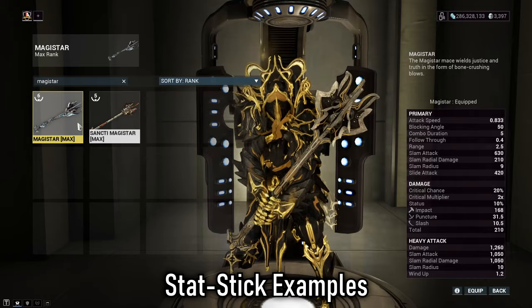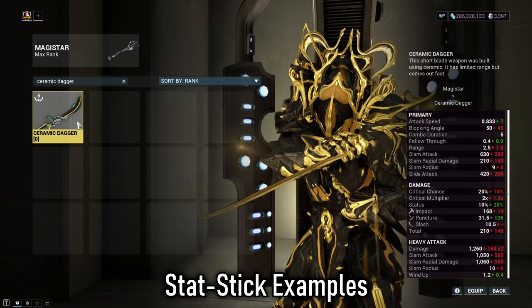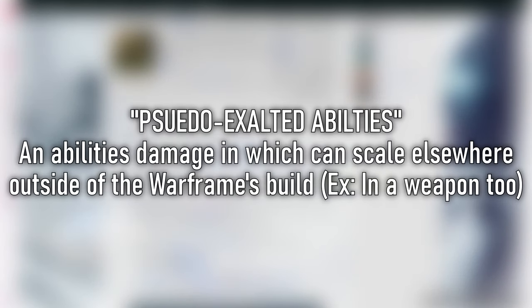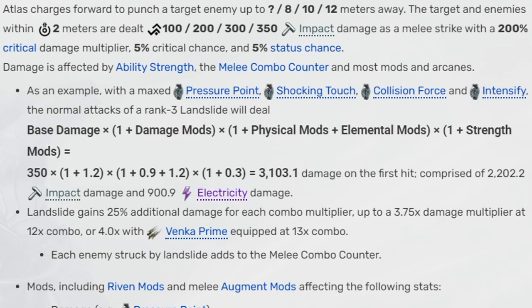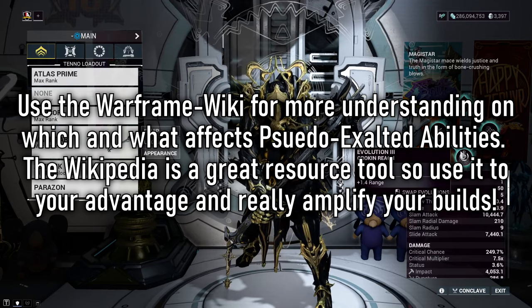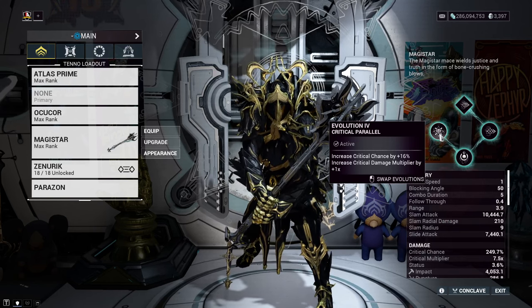Up next, his stat stick weapon of choice. This video isn't exactly about teaching stat sticks per se — if you know, you know — but I'll give a quick rundown. There are only a few Warframes in the game with what we call pseudo-exalted abilities, which means the ability doesn't just scale off strength but also off damage mods within a particular category of weapons. Atlas can increase his Landslide damage with melee damage mods because his Landslide is a melee. That's why we call it a stat stick — we aren't looking to use the melee weapon itself; we just want to hold mods on it and let Atlas's fists scale with that damage.